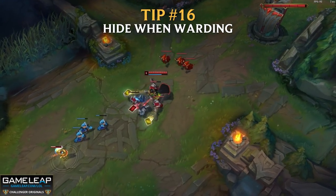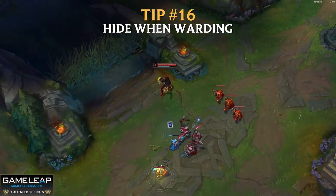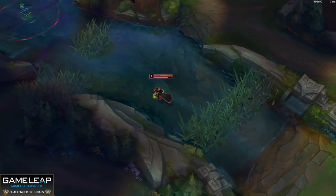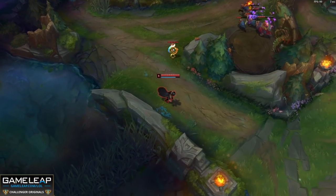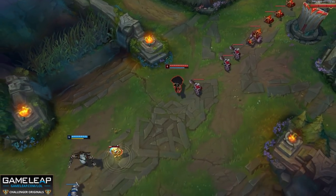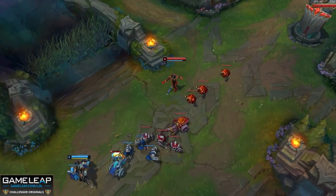Tip number 16: when you buy a control ward, place it before showing on the map. This goes back to disguising your movement. When you buy a control ward it shows in your inventory, so run out of base and place the ward before you show in your lane. Otherwise the enemy champion will see you have a control ward and, depending on where you move, can probably predict where you'll place it. By placing it without them knowing, this can be a very powerful tactic.